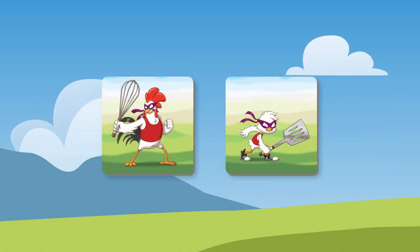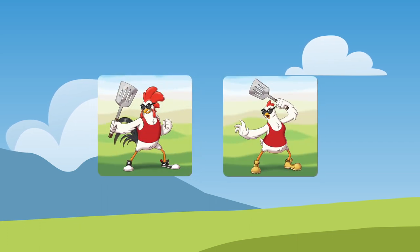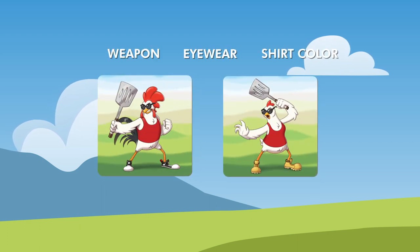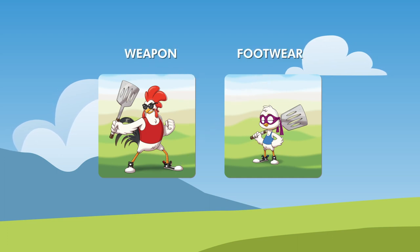Two chickens are a candidate for recruitment when they have two—and only two—traits in common. For example, these two chickens don't match because they have three traits in common: weapon, eyewear, and shirt color. However, these two chickens do match because they both have the same weapon and footwear, but different colored shirts and different kinds of eyewear.